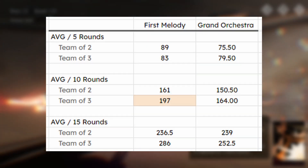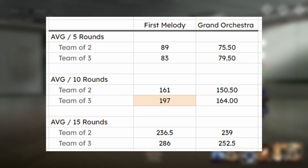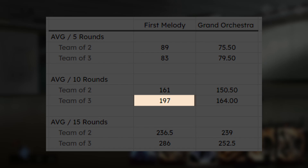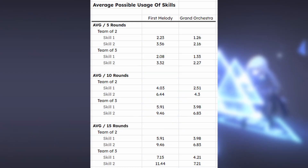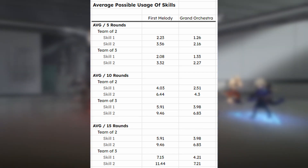This shows some quite interesting data. Not only are the skills of Grand Orchestra more expensive to use, it will also generate less moxie than First Melody over the course of a fight at basically all stages. Although the number for First Melody at 10 rounds for a team of 3 seems abnormally high, so let's take that with a grain of salt. We can take our average moxie gained per x rounds, divide it by the cost of the respective skill, and we have data showing how often on average you could use each skill per battle.